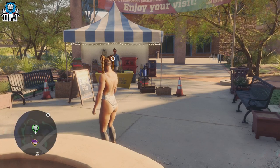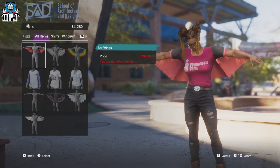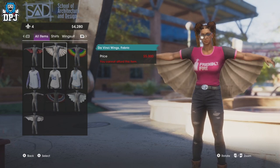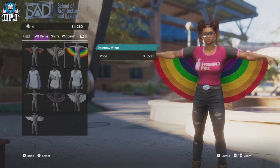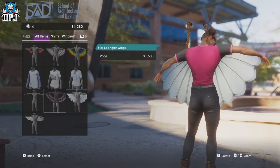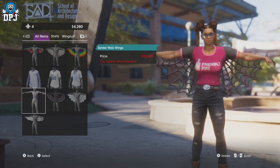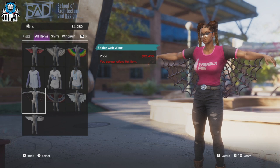I actually got this amount of money in about an hour, and this is at the start of the game — I haven't even done any story missions yet. I'm just trying to find things early on for these early guides, and yes, I stumbled upon the spiderweb wings, which are one of quite a few epic suits or costumes you can use for your wingsuit.